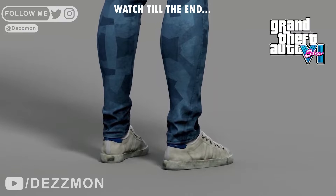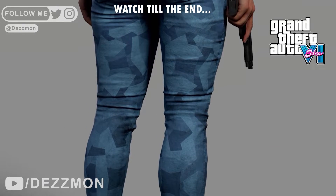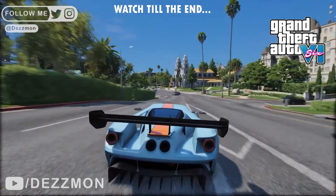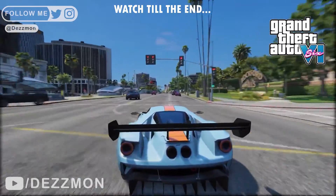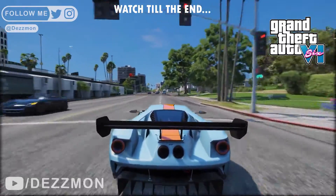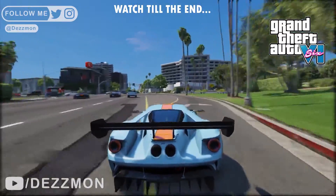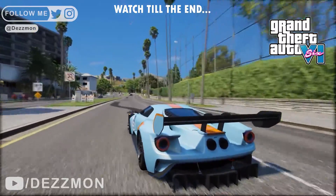Rockstar Games' highly anticipated release of GTA 6 aims to push the boundaries of realism even further with their new engine update for the RAGE engine. One aspect that has received significant attention is the implementation of jiggle animation on the characters and the non-playable characters.